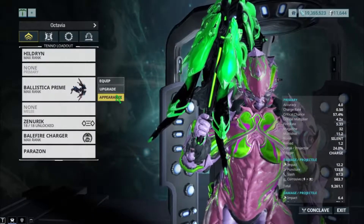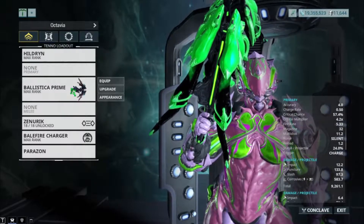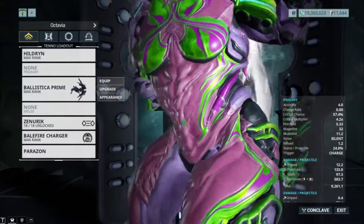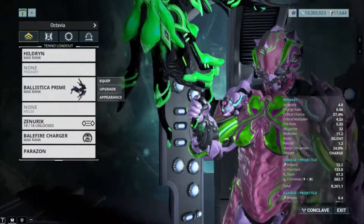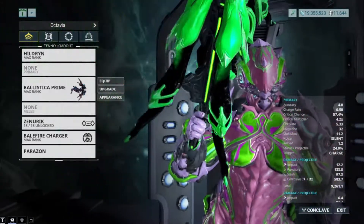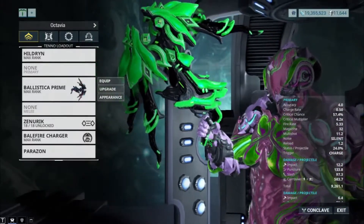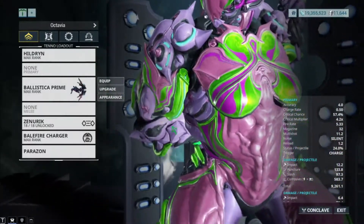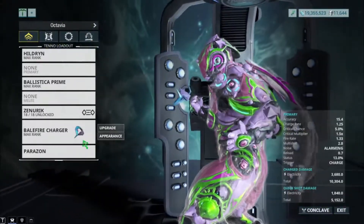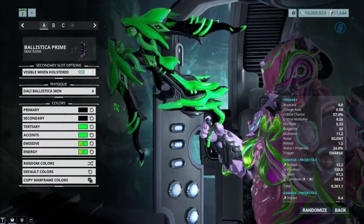What's up everybody, my name is Tony and I'm here with another Warframe guide video. In this video we will be looking at the Ballistica Prime, which is basically a mini crossbow — it's considered a bow in my perspective. Since it's a bow it's made to mostly one-shot enemies. I'm going to show you guys three builds: two builds for crits and one build purely for status. We will get straight into that, but first let's get a look at the appearance of this weapon.